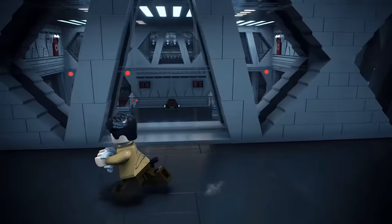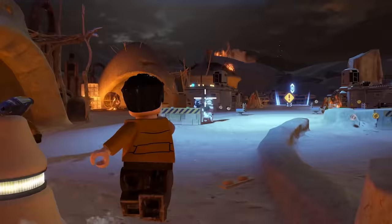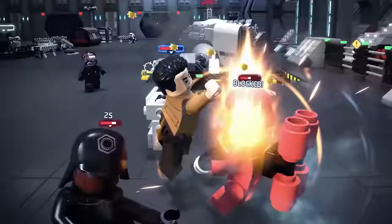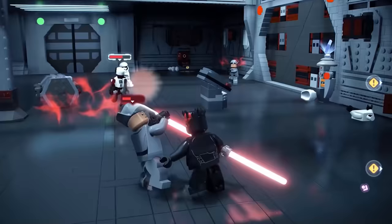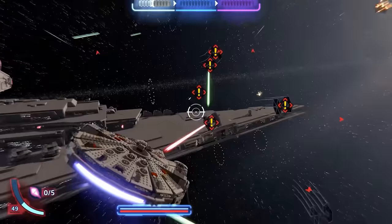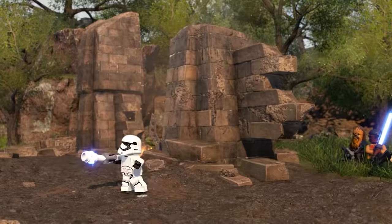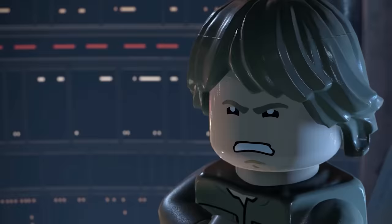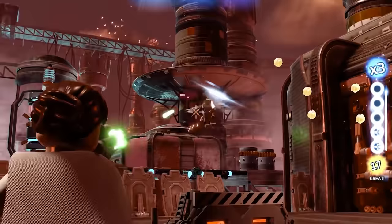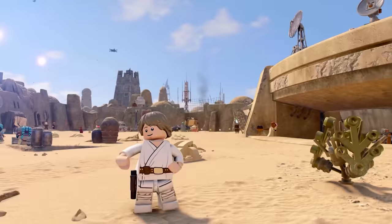The game features third-person action combat with new mechanics over prior LEGO games — there are combo chains, counterattacks, improvements to blaster combat, and a cover system. You'll get to use force powers to lift objects, attack enemies, and even influence the decisions of others. There's a skill tree letting you upgrade your attacks and unlock character-specific abilities. There's space combat where you'll fly TIE Fighters, X-Wings, or the Millennium Falcon, and you'll unlock new planets as you play. Besides the main story, you can explore famous Star Wars locations. This actually looks pretty great — I couldn't imagine myself playing a LEGO game in 2022, but this checks a lot of Star Wars boxes and some of the humor was chuckle-inducing.